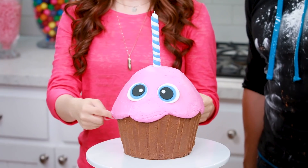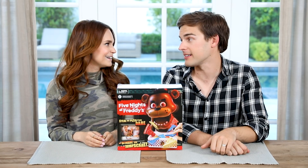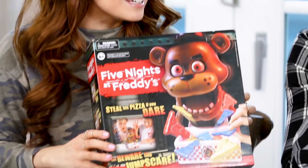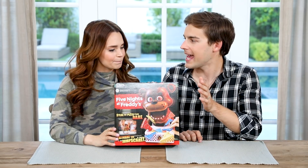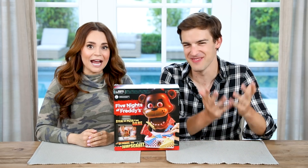MatPat: I know too much. I've baked like recipes based on the game — the Chica cupcake was so good, with Markiplier. Ro: Which I was kind of jealous of, honestly. MatPat: Oh, I'm sorry. So I found this game at the store — I had no idea this was a real thing. All I know is that we take pizza from him, based on the pictures on this box. It sounds like 'Don't Wake Daddy.' It says steal his pizza if you dare, but beware of the jump scare. Wouldn't be a Freddy's game without jump scares.